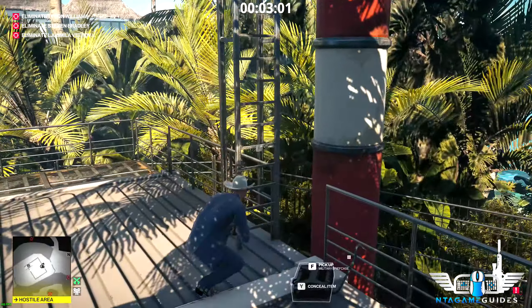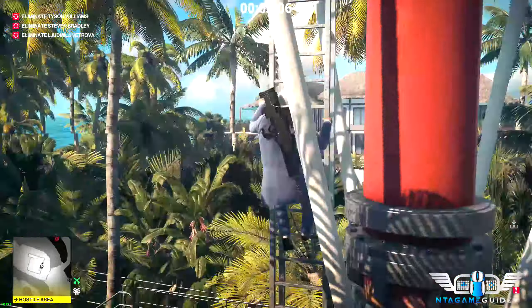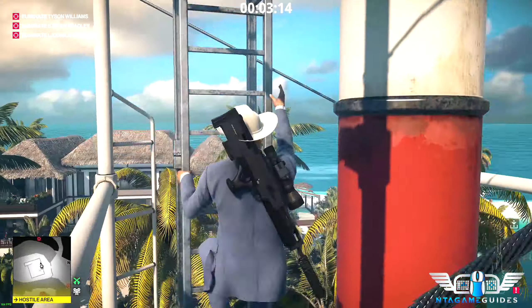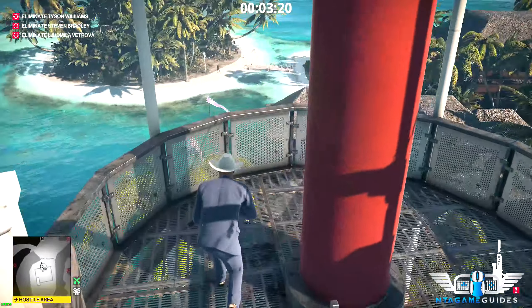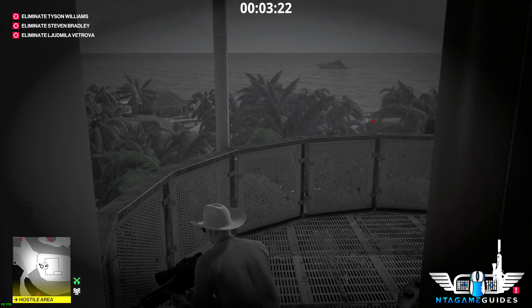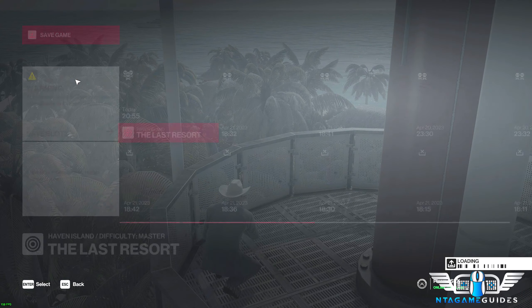Eventually the guard will walk towards the rails. You don't have long though - put your suitcase down, get your gun out, and quickly climb that ladder before he turns around. He will notice the suitcase on the floor and put it back in the weapons locker, but at this point we don't care about that anymore because we made it up there without anyone seeing us.